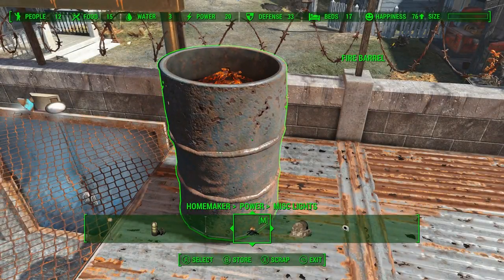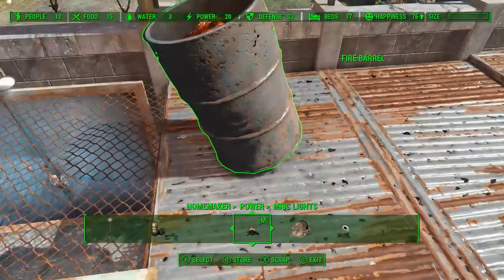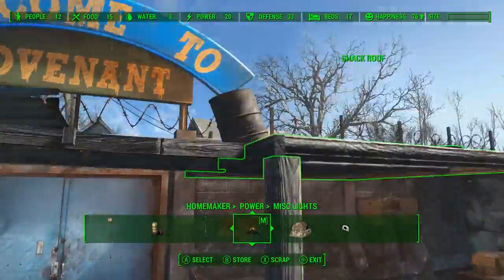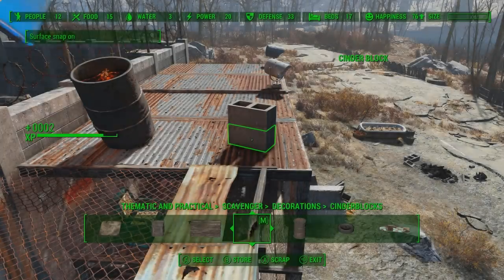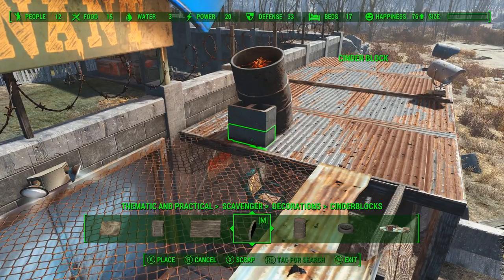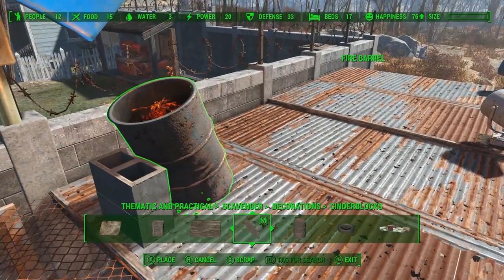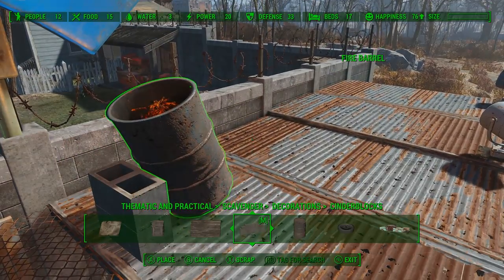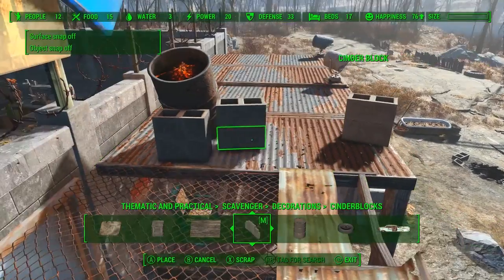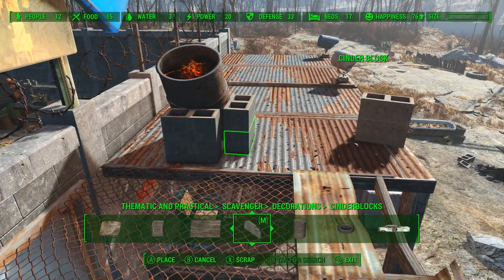Now we're going to add a little defense. We're going to take one of these fire barrels and just tilt it a little bit and then adjust the placement slightly — move it back and make sure it's not poking through. With the barrel tilted, we're going to need to support it, and I figured with all the cinder blocks laying around the front here it'd be easy enough for them to scavenge some of those and use them for supports. We're going to need to add a few more supports to the sides just to keep it from rolling off those cinder blocks, and we just want to line it up so it's not clipping with the barrel.